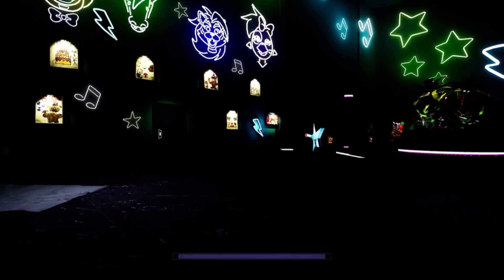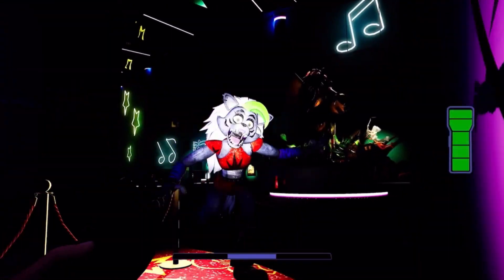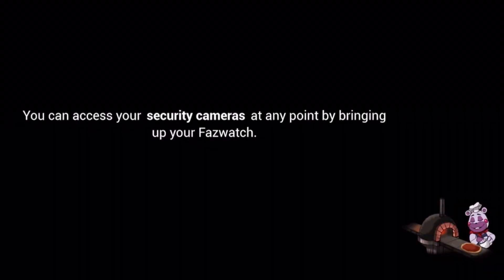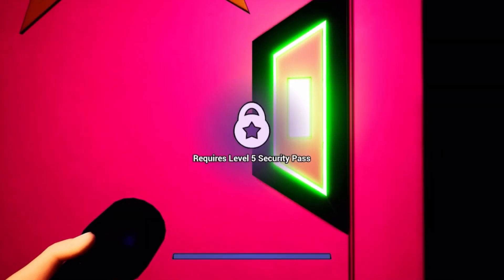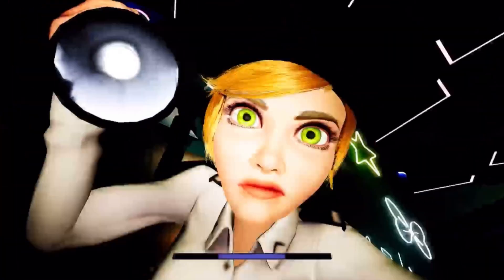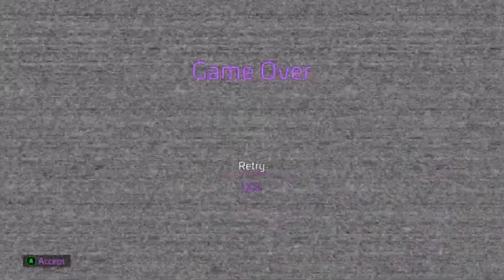Jesus! Oh my god! Is anyone actually after me? I don't see anyone. I'm the best! Okay, well that just happened. How am I meant to get to Chica's room? That doesn't make sense. Wait, what do you need? Level five — I have level four. So maybe there's just another security pass I'm meant to get. These security bots are very scary. Oh, did they find me? Whoa! What was Vanessa doing there? I just got jumpscared by Vanessa — I did not think that was a thing that could happen. A human jumpscare — I've never seen that in FNAF.